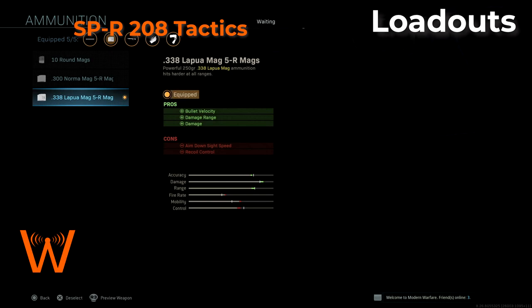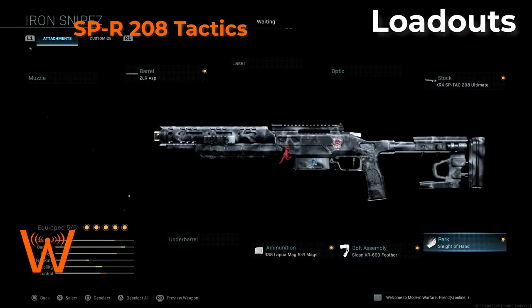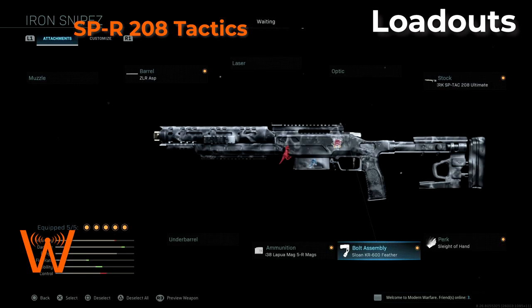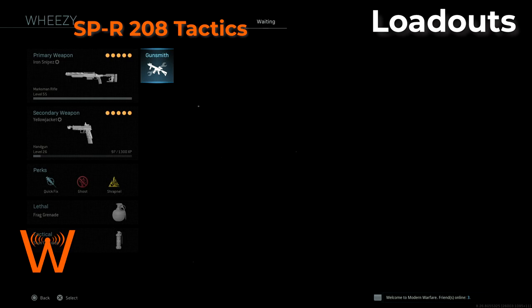Sleight of Hand — because we're going to use the Lapua Magnum rounds for increased damage range and damage, which extends the one-hit kill zone lower down the torso almost to the crotch. Sleight of Hand is great for rapidly switching magazines when you run out of those five rounds, especially when putting together streaks, which you absolutely can do with this gun. And I'm using the Feather Bolt to increase rechamber speed. With the iron sight build we're up close and dirty, so we want to cycle the bolt as quickly as possible for follow-up shots. This is an aggressive one-hit kill machine and it is a lot of fun to use.